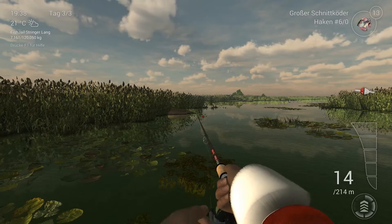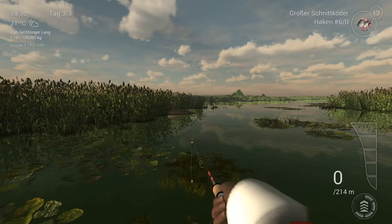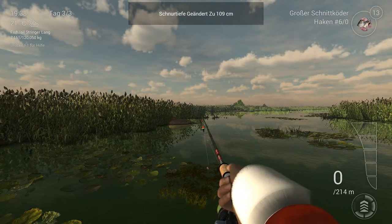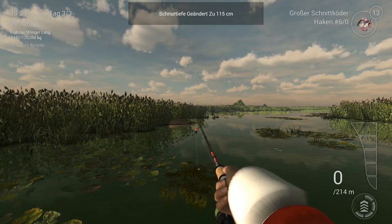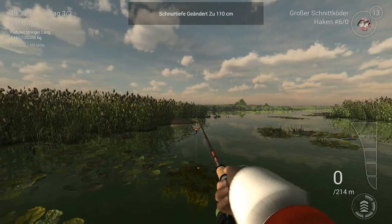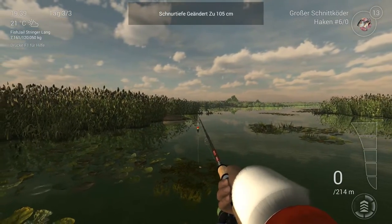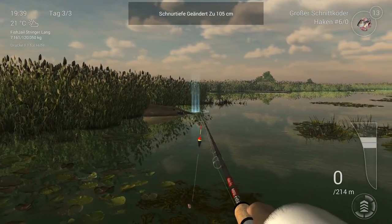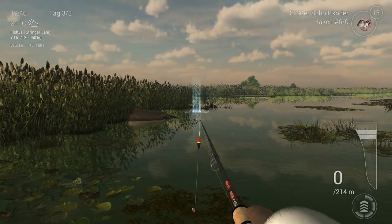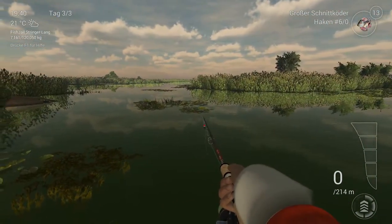Das sollte eigentlich nicht passieren, die Pose sollte eigentlich stehen. Knapp 1,10 Meter – ich habe jetzt 1,05 Meter gehabt, 1,15 Meter hat vorhin auch noch funktioniert. Also in dem Bereich sollte man sich bewegen. Die goldene Mitte: 1,10 Meter. Mit 1,05 Meter habe ich ihn gerade gehabt, genau an dieser Stelle hier. Knapp 27,25 Meter sind das. Also ihr könnt ruhig die dickste Schnur draufpacken und dann ab geht's.